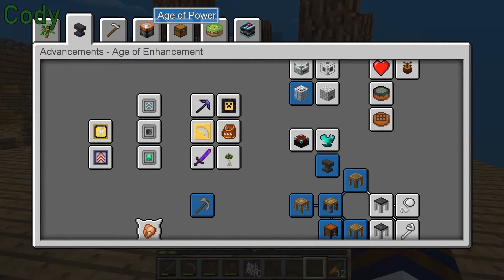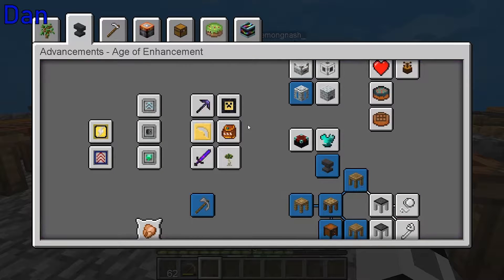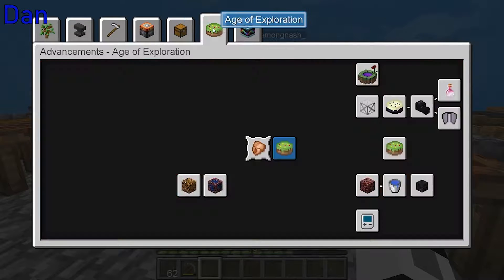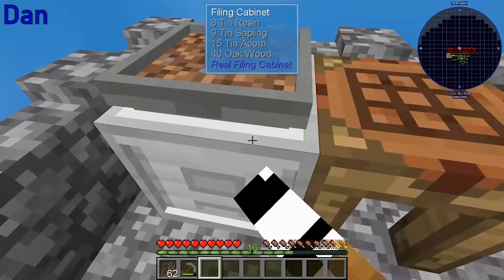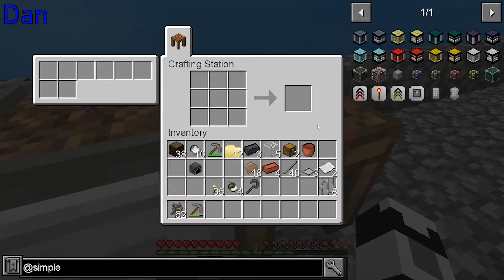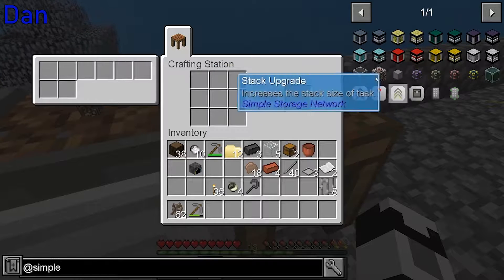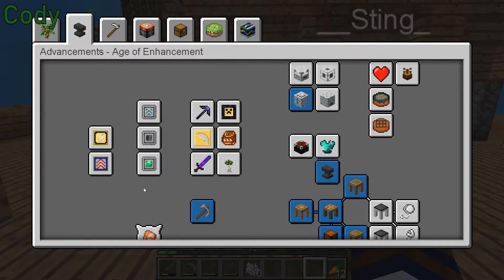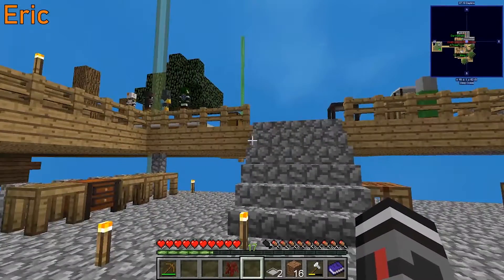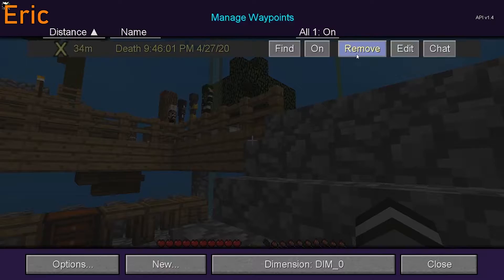I'm guessing Dan's gonna go with Enhancement since he's all about the forge, and Eric's gonna do Power or Storage. Sting will probably be Exploration. I kind of want to join Exploration as well. I want an ion sniper — how do I get one? That's Sting's thing, one step at a time. You gotta become an android first. Android weapon receiver! How do I build an army? Sting's gonna become an android — let's be android buddies!